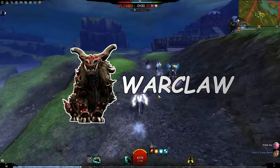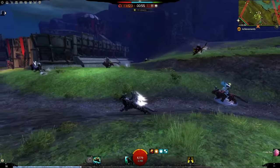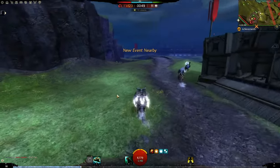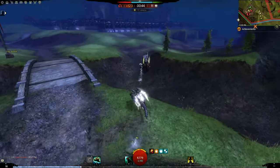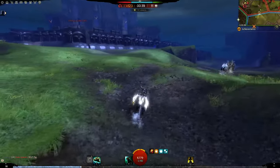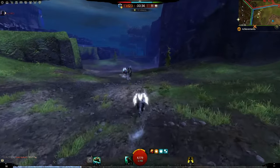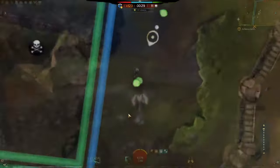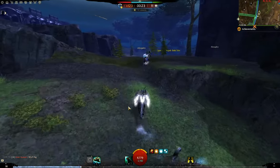The Warclaw is the only PvP-focused mount. You can also use it in PvE, but World vs World mode is where it really shines. These magical constructs, bound to armor of uncertain origin, can pounce onto enemies with a Battle Maul skill, dash forward quickly, and dodge enemy attacks. Upgrades grant movement speed boosts to nearby unmounted players, as well as skills like detecting nearby enemies, damaging gates, and dismounting enemy players.